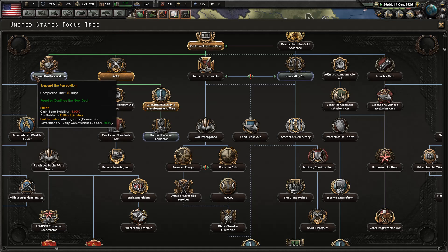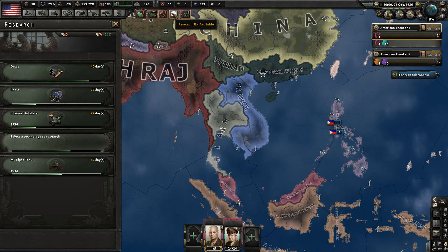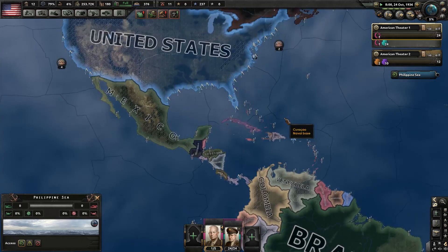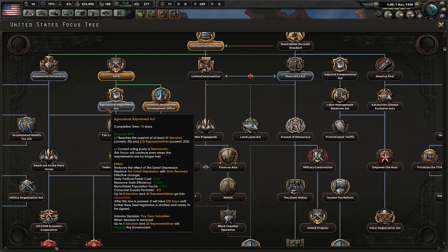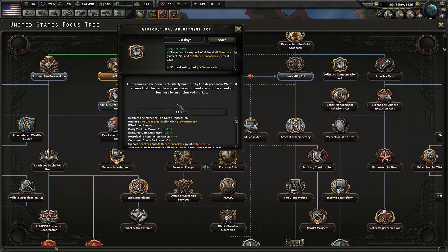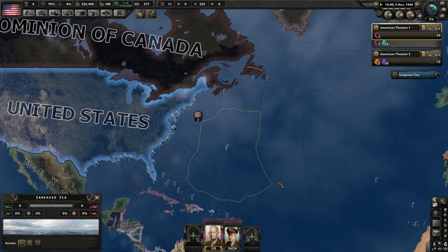We're just accumulating political power. Even with the medium lobbying effort we're only getting about half a political power point a day. Let's keep working on destroyers more than submarines. A representative speaks passionately in support of the government — is that enough? Yes it is! The limited intervention actually takes more representatives, but now we can take the agricultural adjustment act. Our farmers have been hit hard by the depression; we must ensure they aren't driven out of business by an unchecked market.